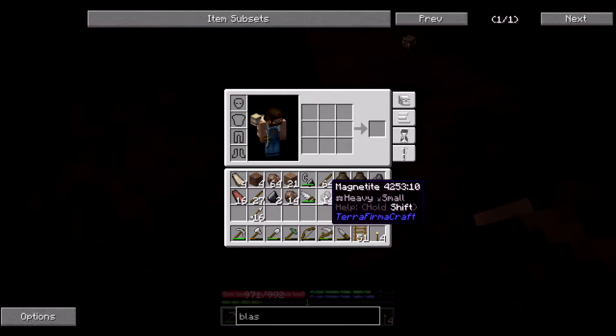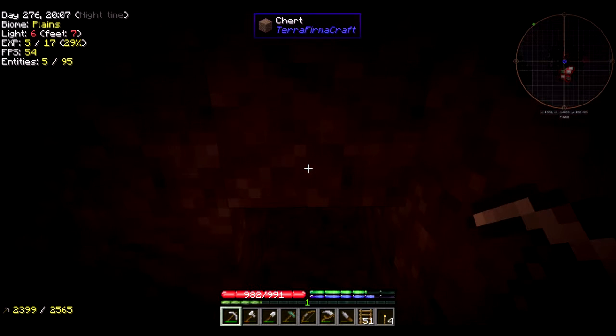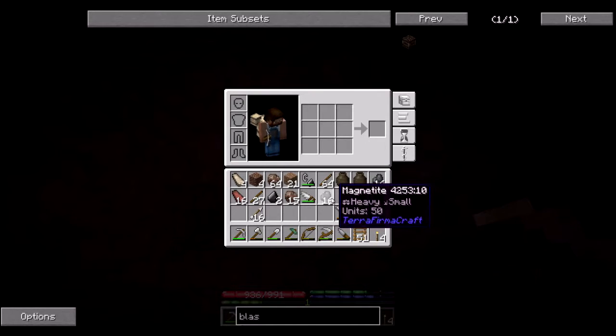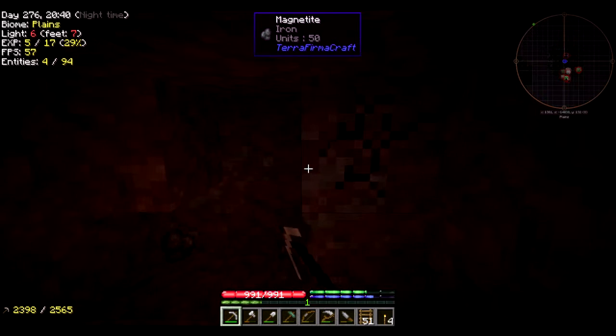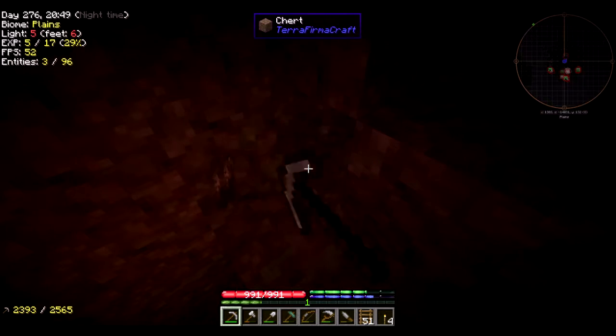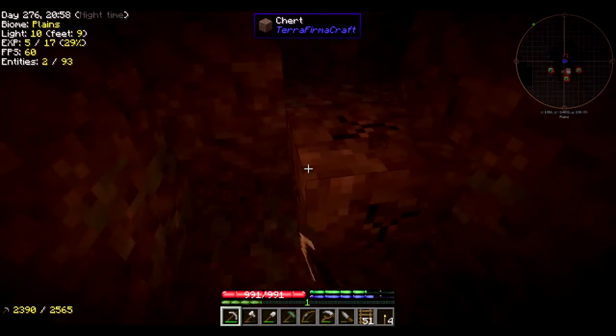So this right here is 8 ingots worth, this is 7 ingots - we've got 15 ingots worth. We need 24,000 units total. This is 100 units and this is 1,600 right? This is 50 per ore, so this is 800 units here and this is 800 - that's 1,600 units. That's a decent amount, but that's just for the sheets, not including the double sheets we need. I'm looking at the numbers on the other screen, so if it seems like I'm reading stuff off, that's because I definitely am.